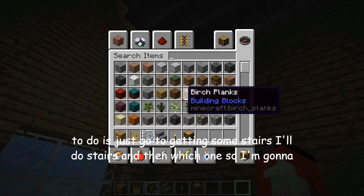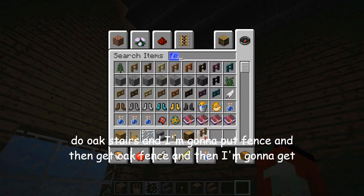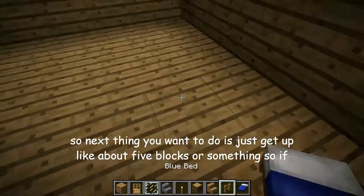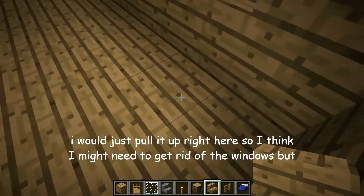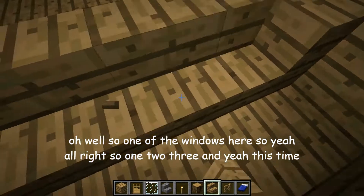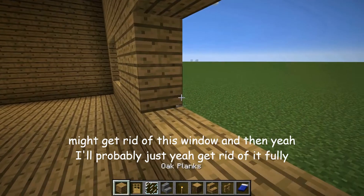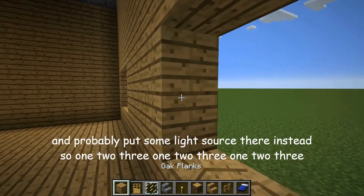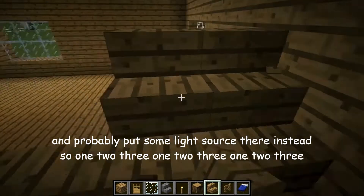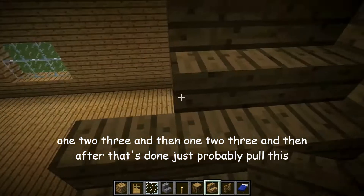Next thing you want to do is get some oak stairs, oak fence, and then get a bed — let's put up a blue bed here for an example. So next thing you want to do is probably get about five blocks or so. I think I might need to get rid of the windows, but oh well. So one, two, three — just kind of get rid of this window and probably put some light sources there instead.